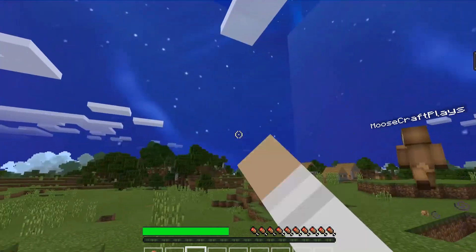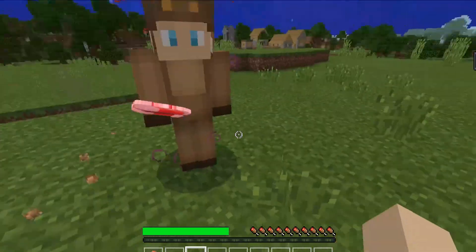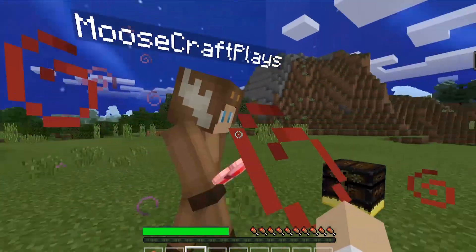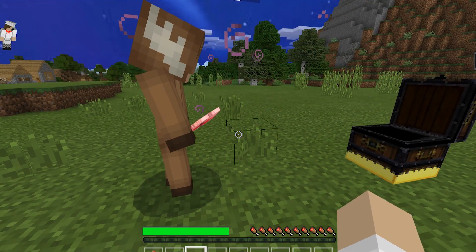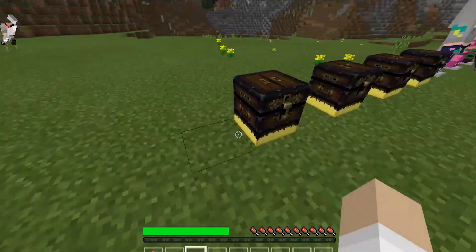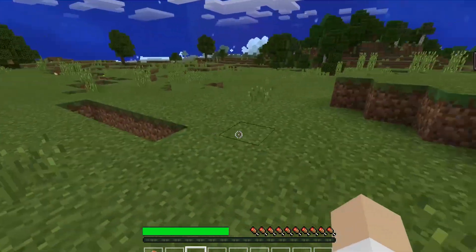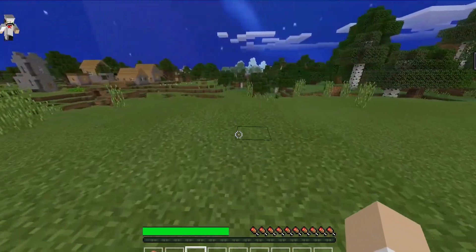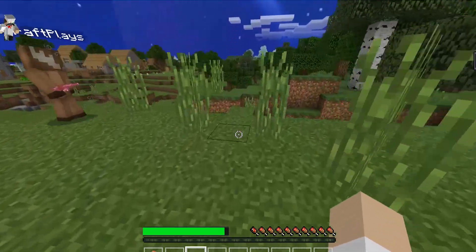Chug jug number one has a strength effect. Chug jug number two is strength two but only lasts a minute and thirty seconds. We also got med kits all around — this med kit is the golden apple, so the high quality med kit is the regular med kit, super golden apple, and the notch apple. Let's try out the slurp juice. It gives you speed, we're super fast either way. You got so much shield, chug jug, and health — you're totally OP.